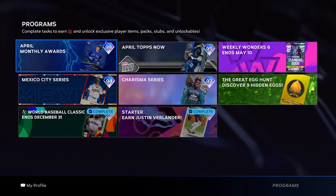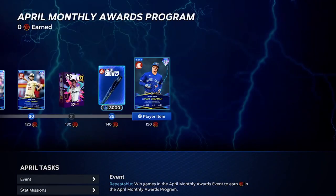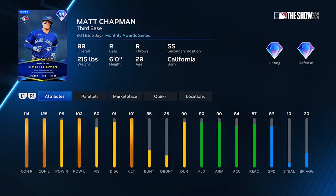Going into Other Programs and selecting April Monthly Awards, if you scroll all the way to the end you'll find the 99 overall Matt Chapman card that you can earn for free. They changed the way this program works slightly, and they changed it for the better. The moving card art on this is phenomenal — some of the most fire stuff I've ever seen.